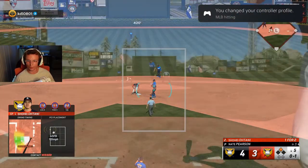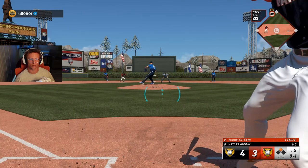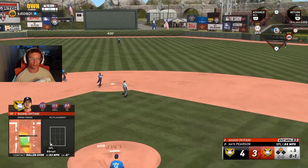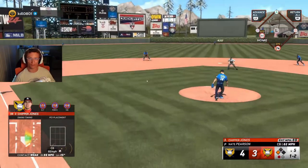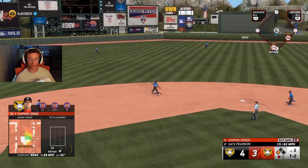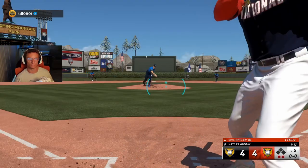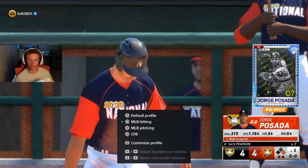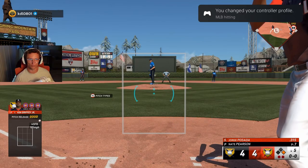Shohei one for two with somewhat of a fluky hit. Let's see if we can do something else for him. Splitter, fastball, curveball, slider. Get up the middle! Darn. Nice. That's amazing — that's exactly what we need to do against a guy like this.